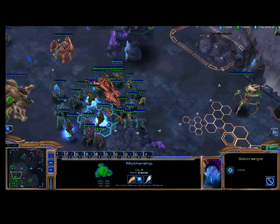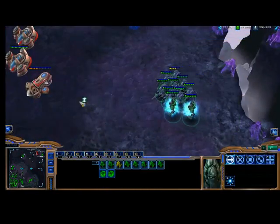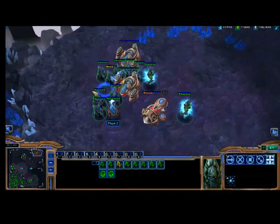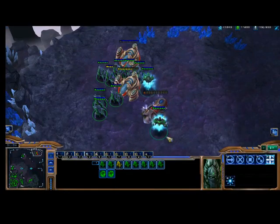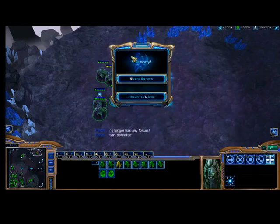Just for fun, I'm going to Vortex my units again and send these over to end the game. I used B, the hotkey, to blink over and kill that Cannon. I'm going to focus fire — focus fire just means hitting A and clicking the target, and it'll target down whatever you just clicked. Victory! And that is the end of Protoss 101 — very, very, very basic.